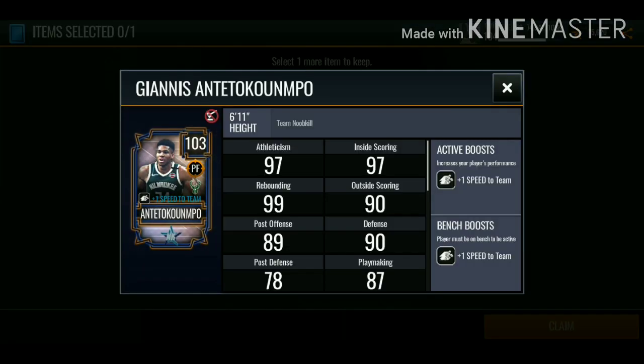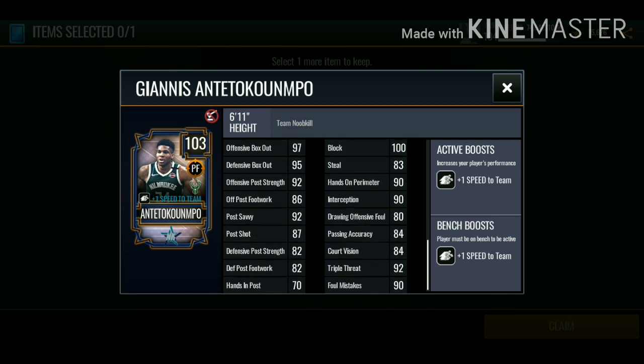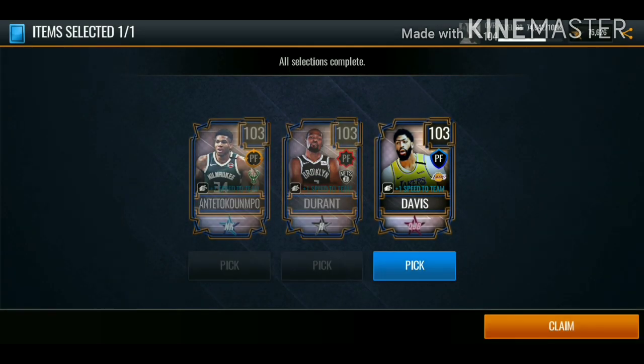Actually, I'm not even sure at first - but Giannis has the speed and 106 strength with really good rebounding. We're going to go with the 103 overall Anthony Davis.